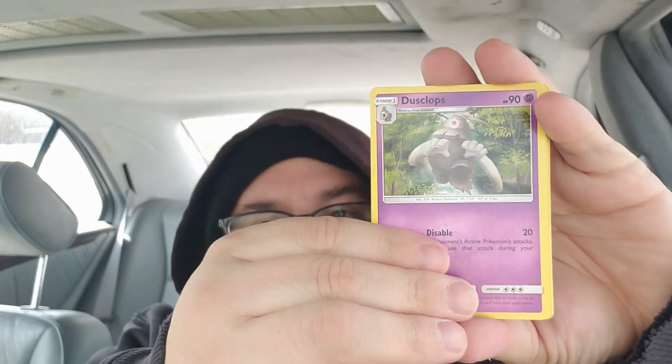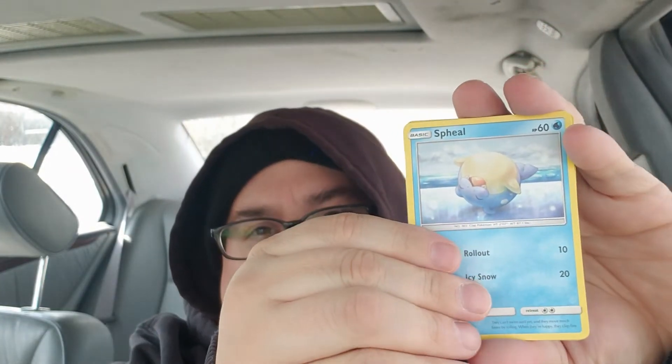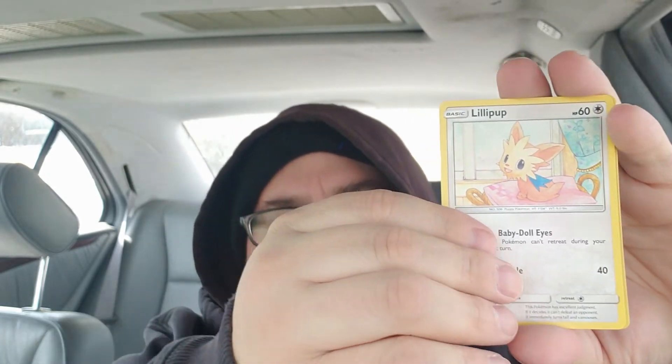Duskull, Trapinch, Feen — look at the cuteness of Feen. Passimian, Ralts. I don't even like claymation cards, but that one's actually pretty cool. A Magneton reverse, and Solgaleo-Lunala!